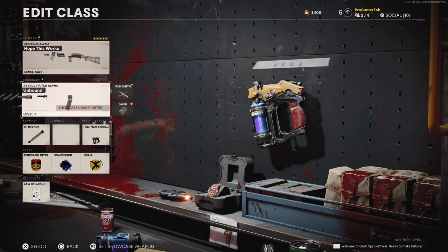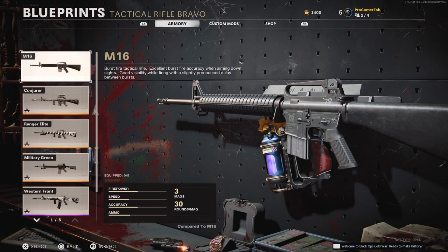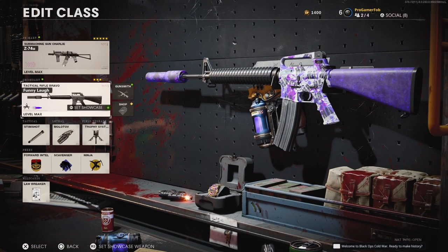Now go back and change that gun in the secondary slot with another gun. As you can see, I'm swapping my gun with the M16. Click it and put on the regular version — no blueprints, just the regular version — and as you'll see, it will put a random blueprint on that gun.